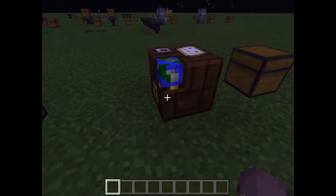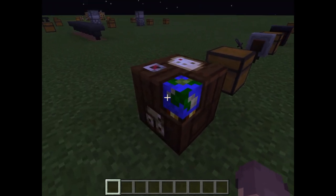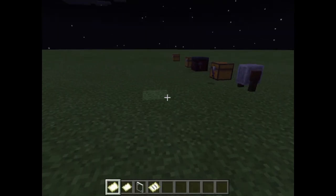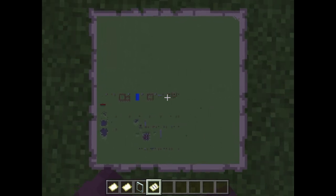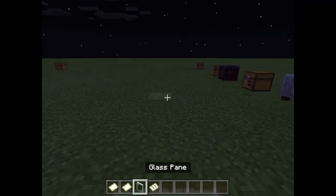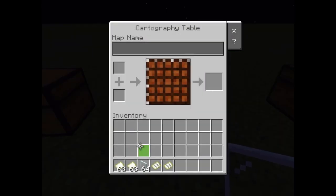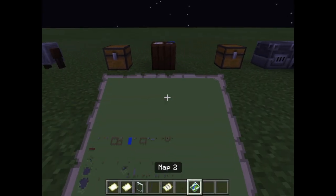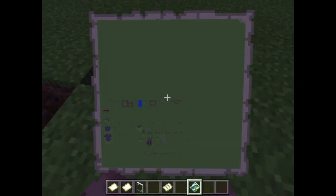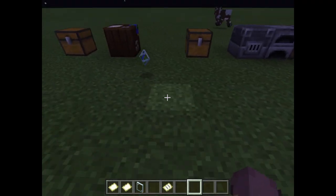Then we have the cartography table. It only goes a certain way around, which is a shame — it has a blank side, but it looks nice with a little globe. You use it for messing about with maps. If I make a map, it shows the world, and you can see our location on locator maps. You can also rename maps and combine them with glass panes to get locked maps, which cannot change.